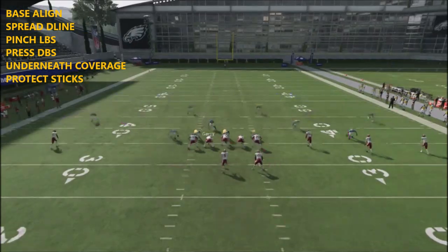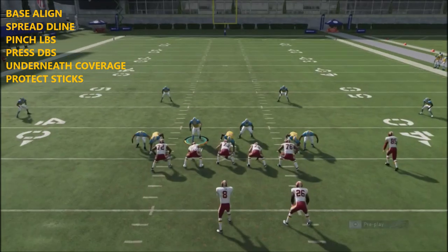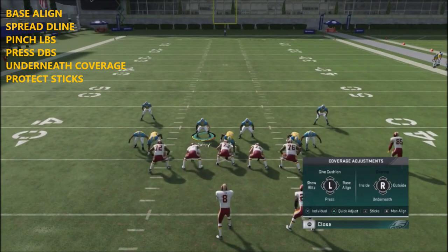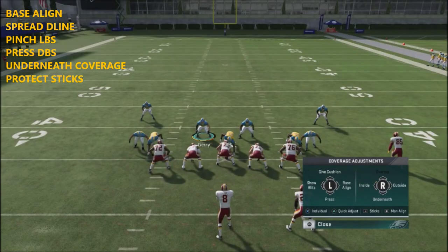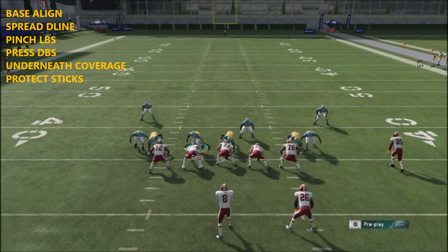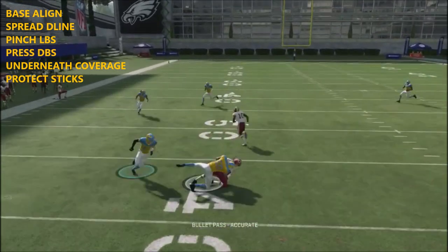For coverage, if you keep showing him the same look he'll have a hard time. You can start mixing in different coverages so he messes up his reads since he'll be used to trying to get rid of the ball hot. I like to do an outside contain or slant outside with a cover four shell. You could also do underneath coverage with sticks, and those guys playing sticks will get to the outside quicker to take away fast out routes.